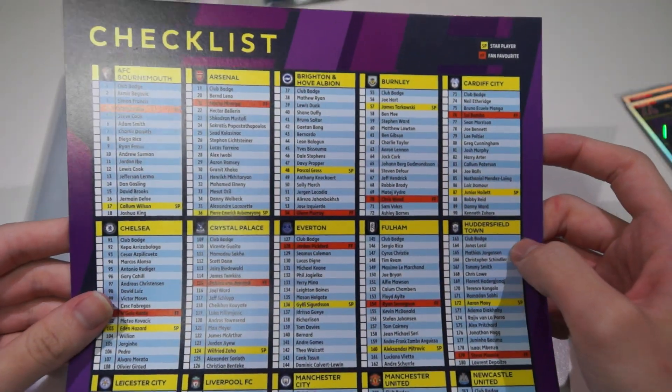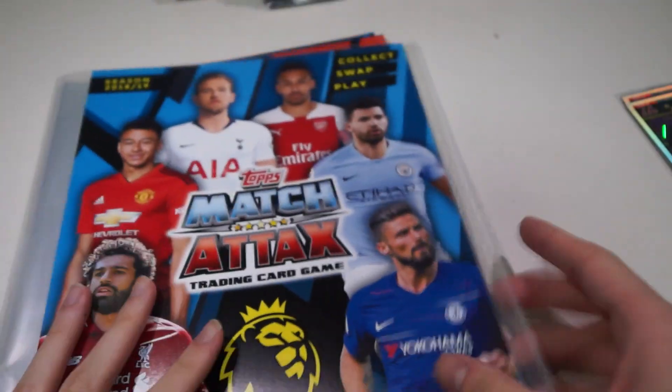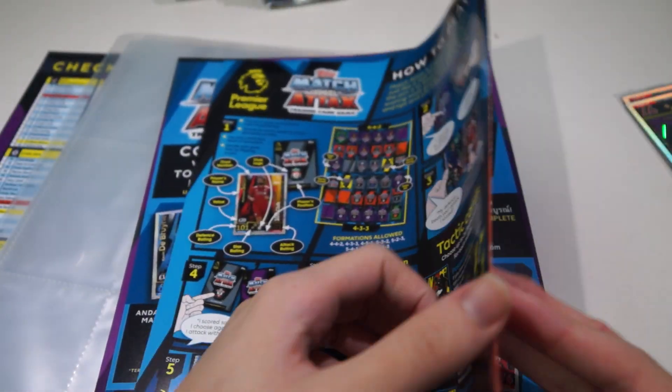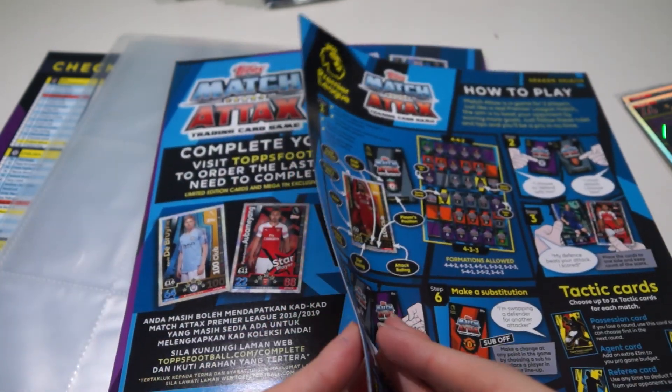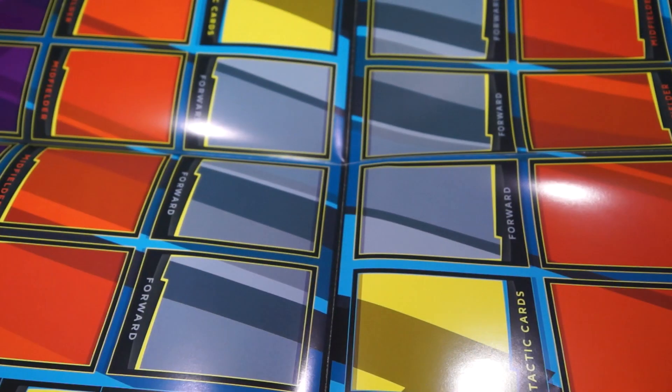The front has a checklist of all the clubs. Very, very nice. As well as the back, which has the how-to-play guide.